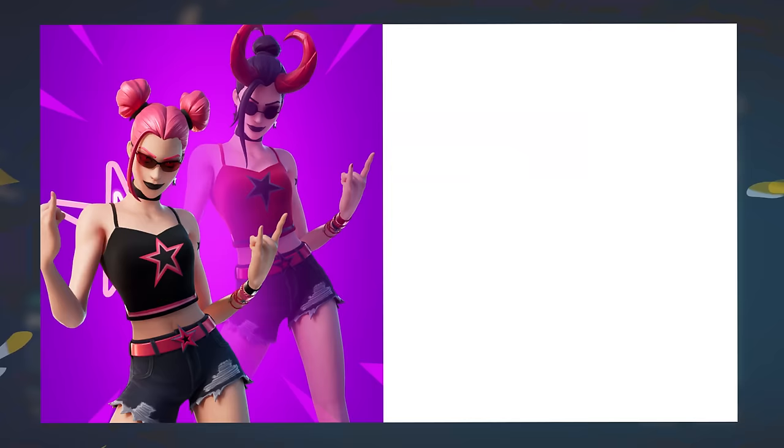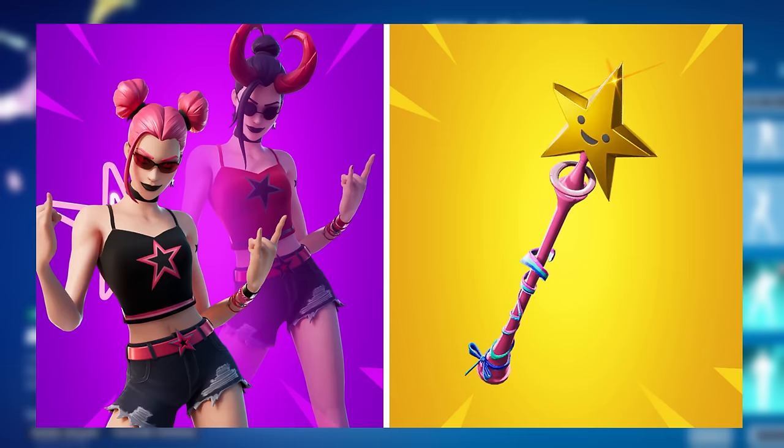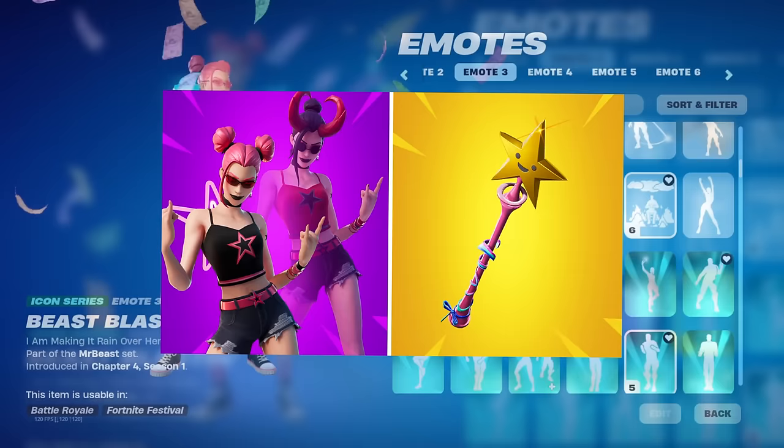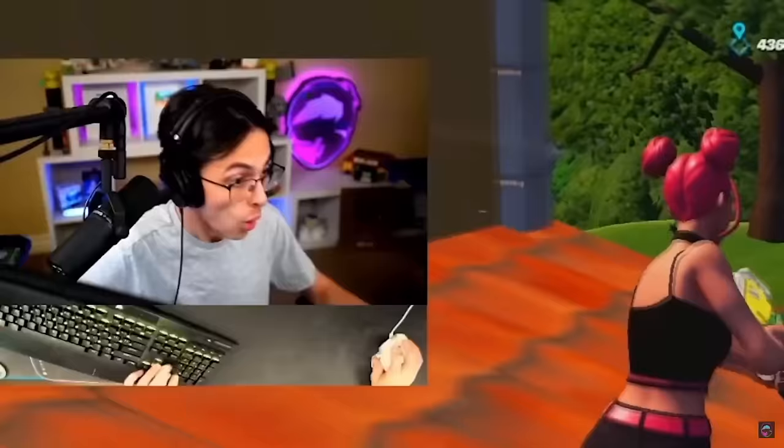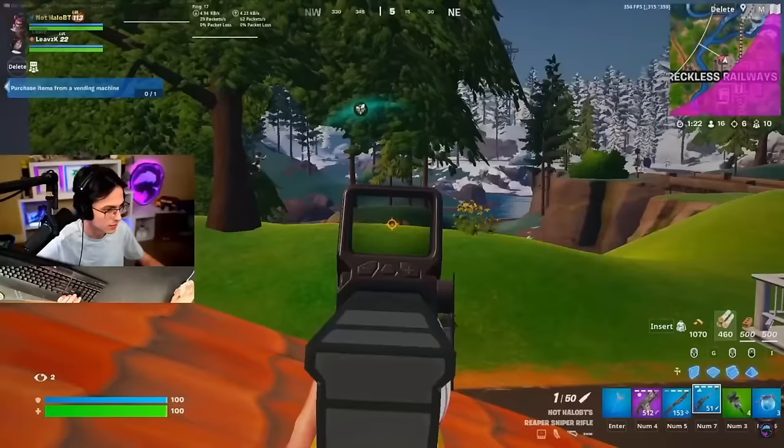Moving on to number 17 — we have the Surf Witch paired with the Star Wand. I probably don't need to talk about this combo too much, because as you guys know, this is just one of the most tryhard combos we have ever seen added to the game, and I'm sure a lot of you watching already own this combo. The Surf Witch was added back during Chapter 2 Season 3.